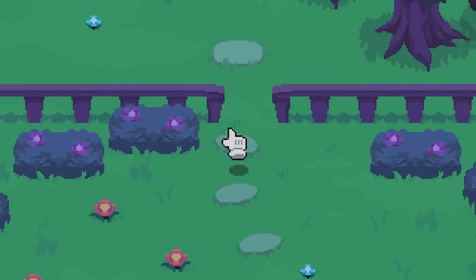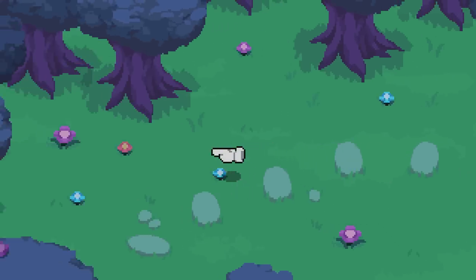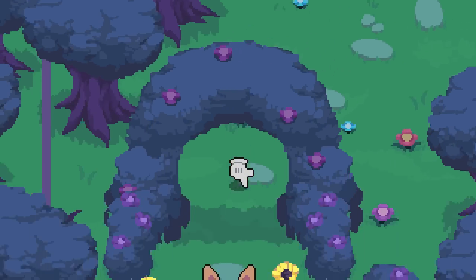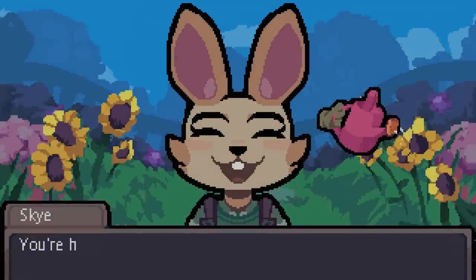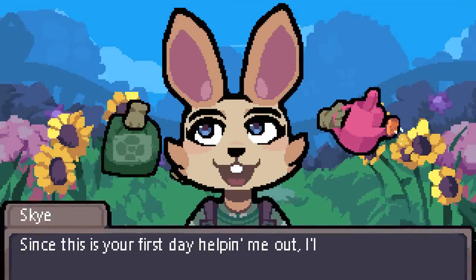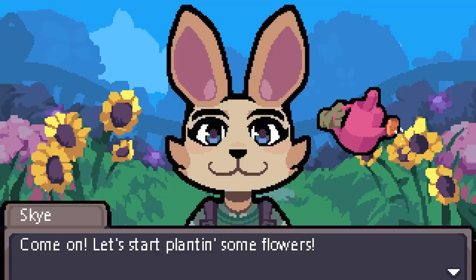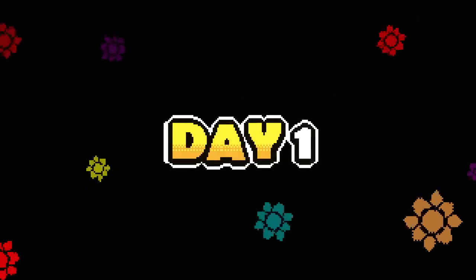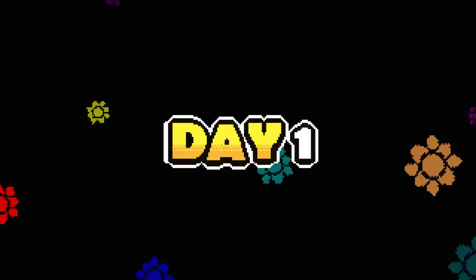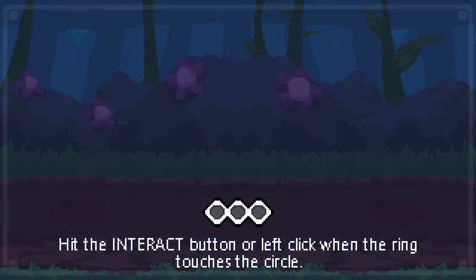It looks like we're helping Sky with her garden. Let's be a helping hand, quite literally, and go find where our first job is. Sky says 'You're here! Welcome to my garden. Since this is your first day helping me out, I'll teach you some of the basics. Come on, let's start planting some flowers.' So it looks like our first job is helping Sky to plant some flowers. It's peaceful, you know. This is the kind of horror game I can get behind. I feel like it's going to get sinister quite quickly though — this is just easing us in.